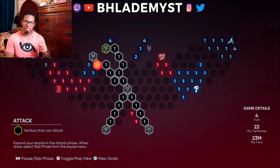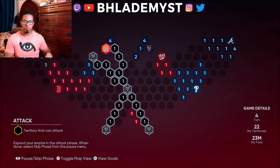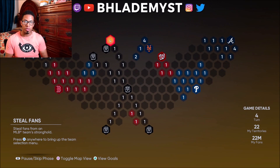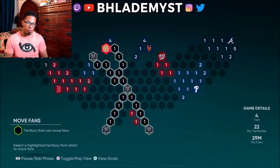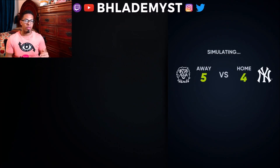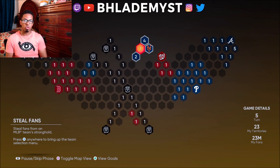You have 2 million fans here and they have 4 million fans — you cannot allow those 4 million fans to take over your territories. We're going to attempt to weaken them before they attack the 1 million territory. We'll put all reinforcements into that territory, skip to attack, and take out that 4 million territory. That 4 million can actually attempt to attack our stronghold, forcing an extra game.